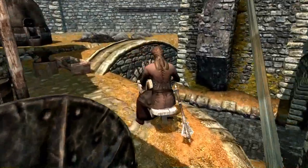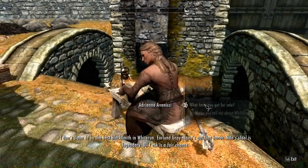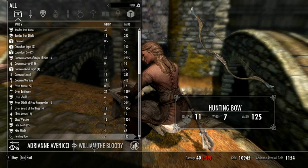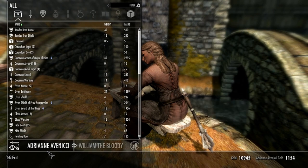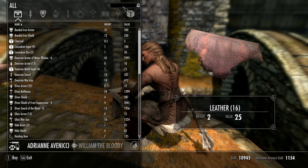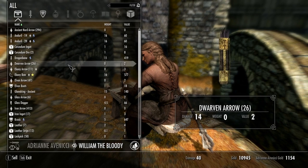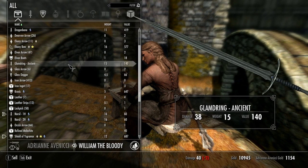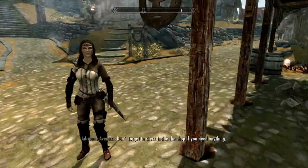There's one other thing I want to show you about Sky UI, which is the improved trading interface — there's just no comparison, it's amazing. The way it's set up is you have the seller here and the buyer here. The exchange interface works the same way — if you want to exchange something with Lydia, she'll be there, you'll be here, and you swap inventories back and forth. It's so much easier to navigate, so much nicer. Everyone should have this mod if you're playing Skyrim. This is one of those quality-of-life mods that just makes the game so much better — it's a UI overhaul that makes such a huge difference.